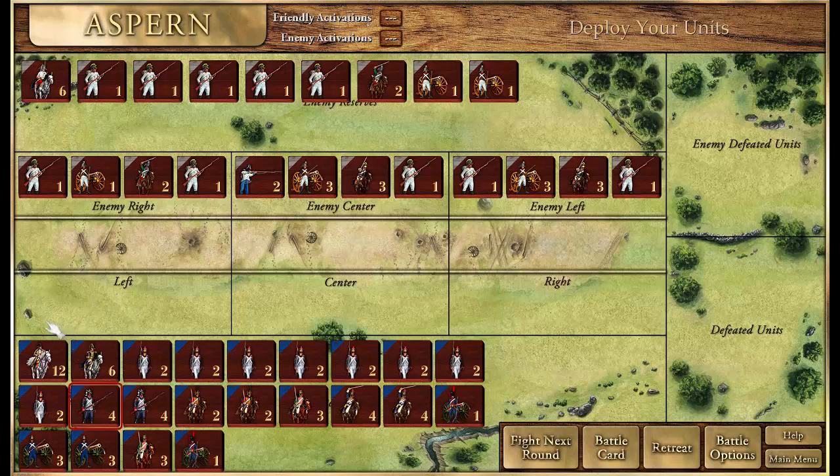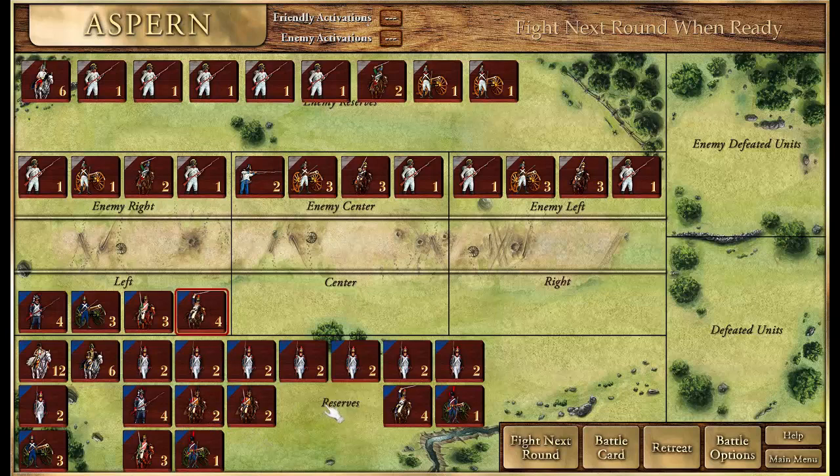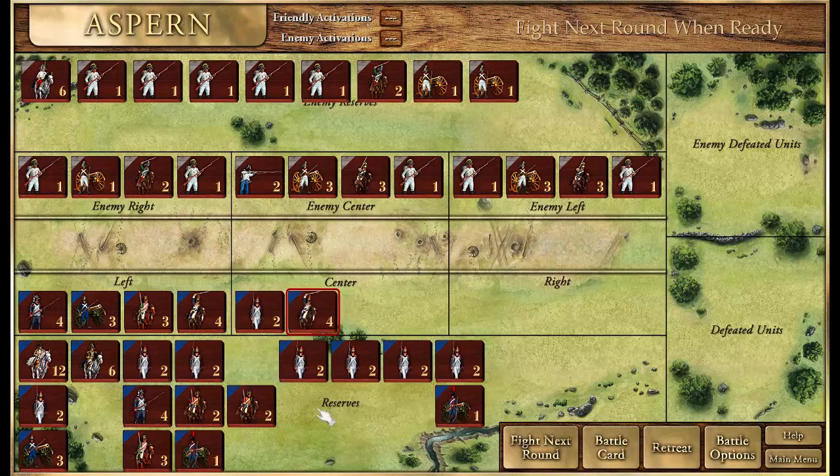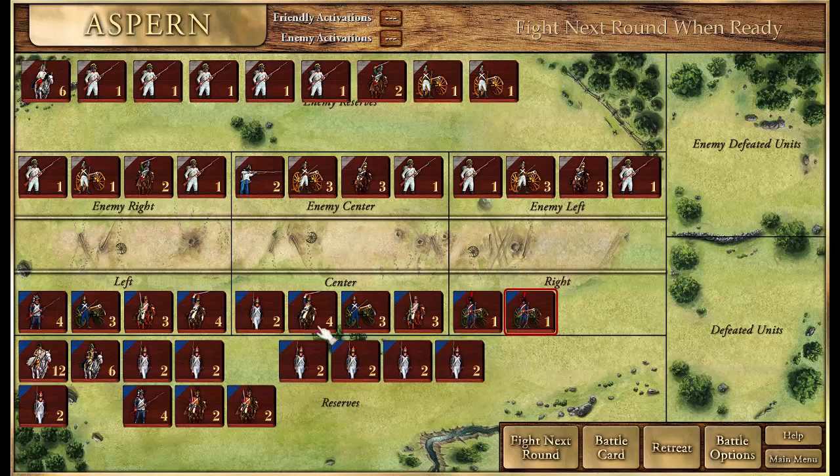We'll start putting our troops on our battle line. We'll deploy guard units, heavy artillery, dragoons, and probably the cuirassiers. The next group will have infantry, heavy cavalry, heavy artillery, and medium cavalry. On the right flank we'll go with light artillery — we're probably going to use the tactic of long-range bombardment, making this our holding flank.